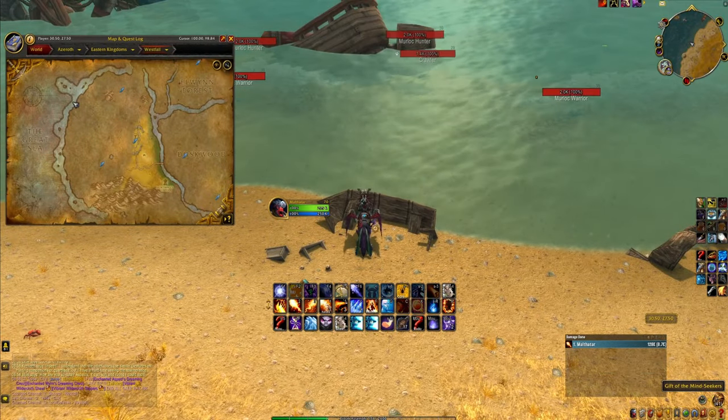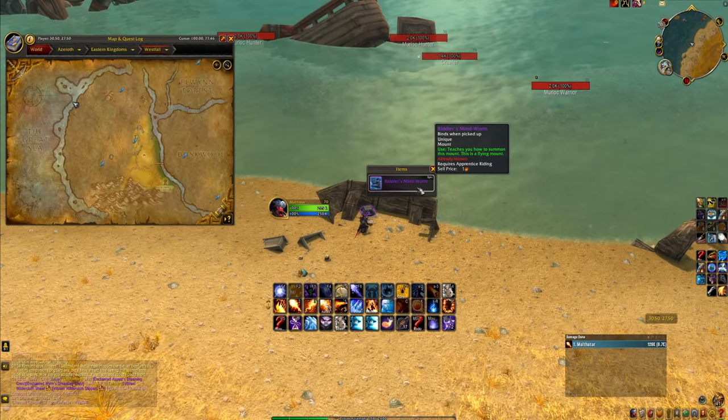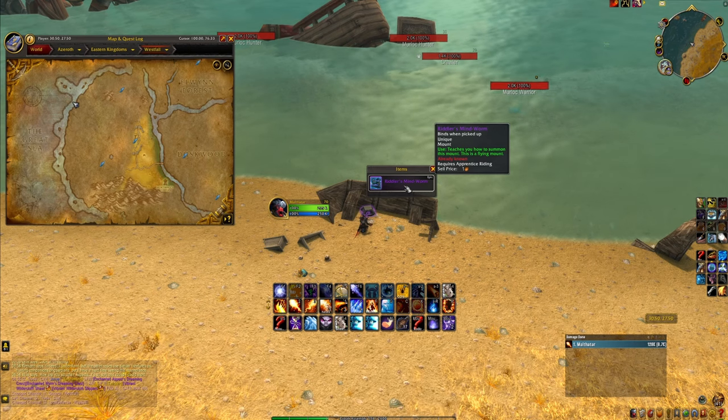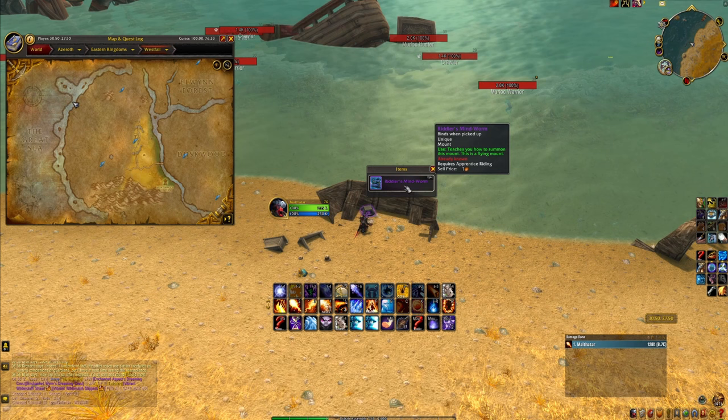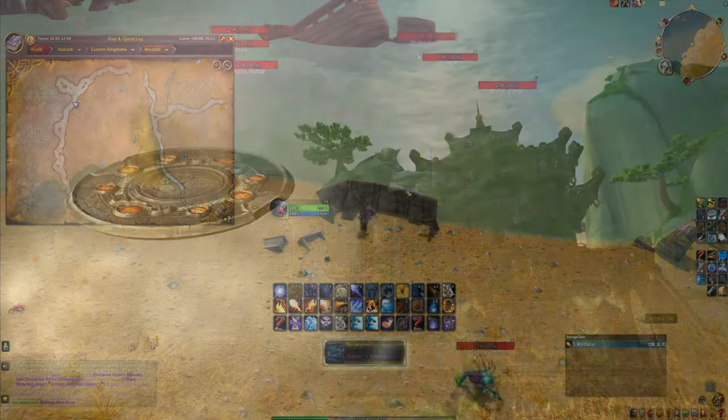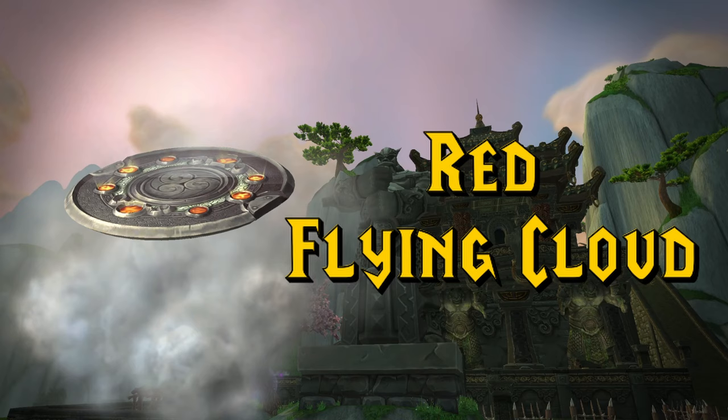Once all eight pages are collected, head to the coast of Westfall at this location, and inside this small crashed boat you'll find the Gift of the Mindseeker, which is a treasure with the Riddler's Mind Worm mount inside.